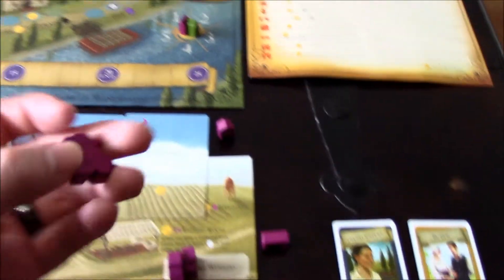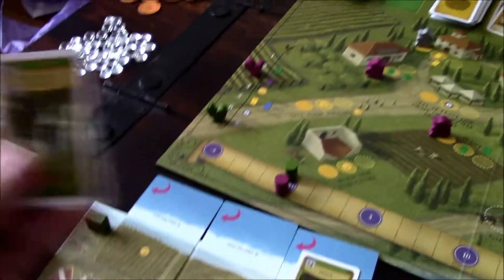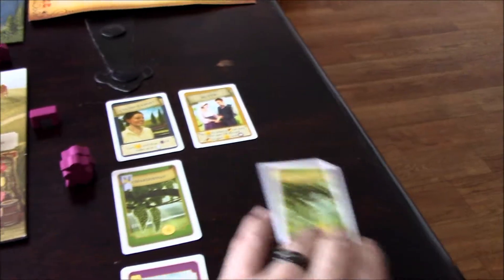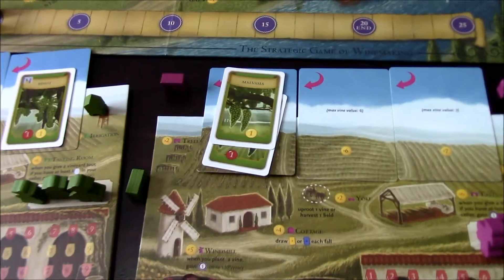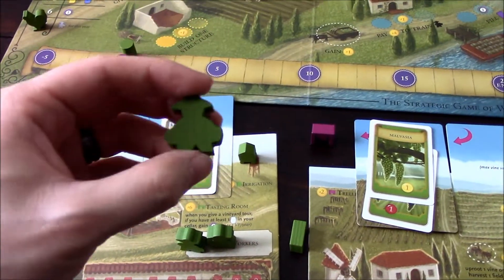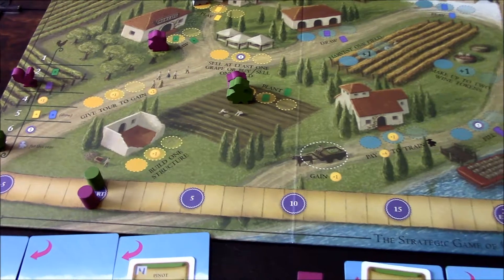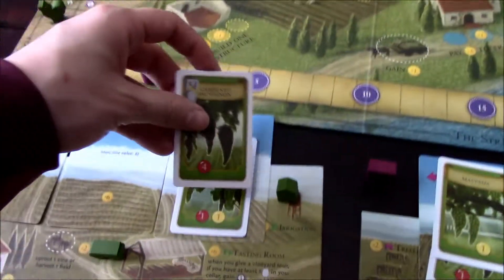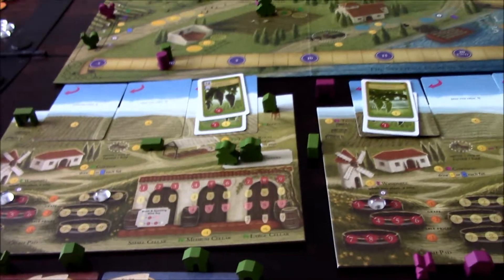Player two spends a worker to plant that white grape vine. Then I use my grande worker — the plant spot is occupied, but with a grande worker I can still take that action — and I plant my four-value red grape vine. Both of us have been developing our fields nicely.